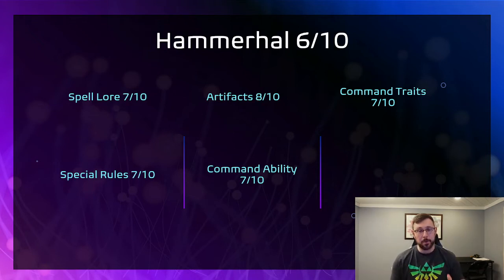Next city is Hammerhal — a pretty good little city. The spell lore is decent: you've got one that helps clear up waves a bit, and then there's one that gives an AOE minus one to hit, which really props up the spell lore. The special rules I gave a 7 out of 10 because you don't take Battleshock in your own territory. If we get a new GHB with much bigger territories, Hammerhal goes up in value a lot. Additionally, every single unit that has a banner — roll a die and on a six you get an extra CP, which helps build your CP pool. It's not like the Heroic Action where it has to be used immediately.